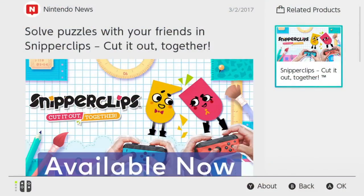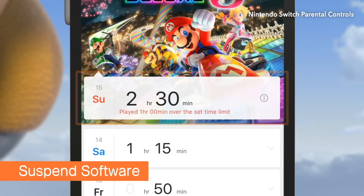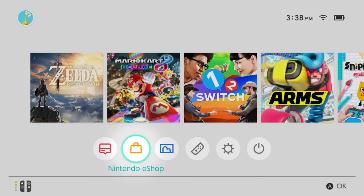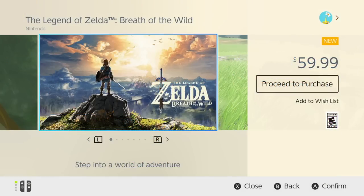And themes — being able to change the colors, maybe feature certain characters. Honestly, one of the most popular things online are all of the fan-made fake UI tweaks that seem to always include some sort of theme.